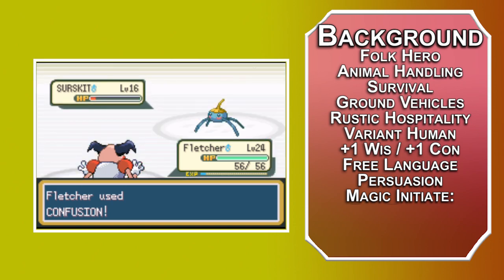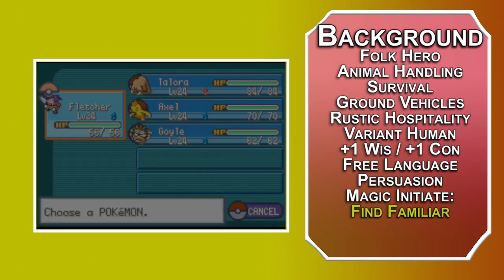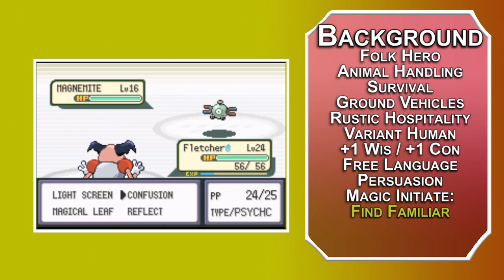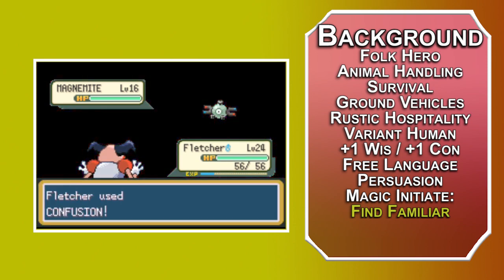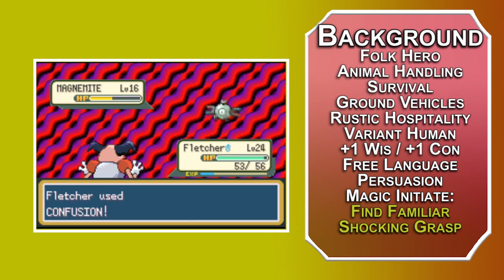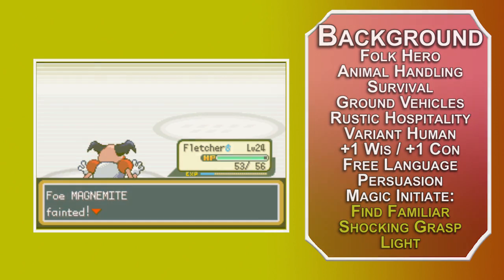Magic Initiate lets you learn one first level spell of your choice. Find Familiar spends one hour to summon a small animal of your choice — bats, cats, crabs, and more; check the Player's Handbook. You can send it to a pocket dimension as an action, then bring it back to a space within 30 feet of you. These allies can't attack yet, but you can cast spells through them with a touch range. For touch cantrips for your familiar to cast, take Shocking Grasp — a melee spell attack that deals 1d8 lightning damage and prevents the target from making reactions. Light creates a bright light in a 20-foot radius, similar to HM5 Flash. A rat familiar with these cantrips would be a nice low-level Pikachu.